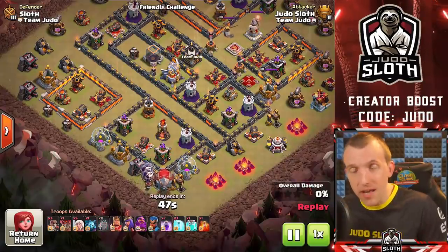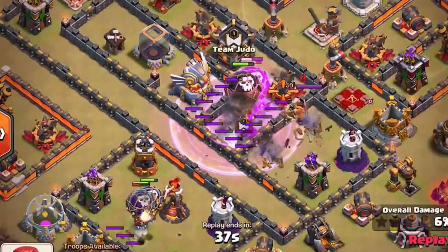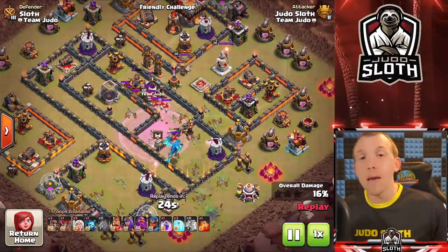The most popular use of a clone spell is as part of an Electrone attack — you send a battle blimp or stone slammer into the base to a certain section to get good value and create pathing. You might be targeting the Eagle Artillery, a multi-Inferno, a scattershot, or the enemy Queen. My tip is not to miss: I put the rage spell in first so that balloons coming out of the battle blimp are enraged, but I've missed with the clone before. Hold back a second — you don't know when the blimp might take extra damage and pop early. Use the clone once troops are actually coming out, then you won't miss, and you can wipe out a huge area of the base.